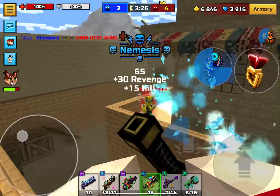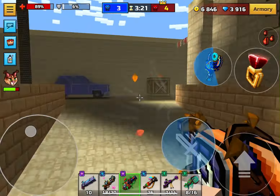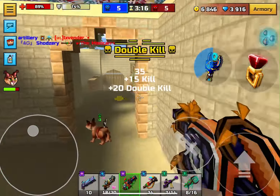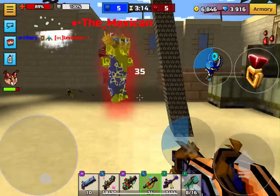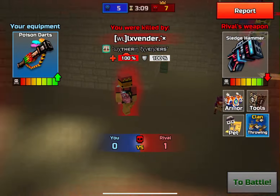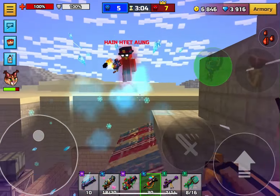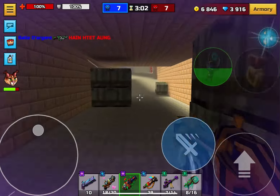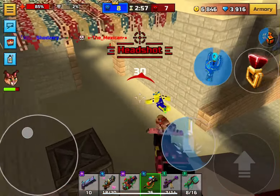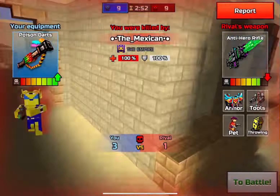I know these types of videos get repetitive, but at number five, as you guys can see, I've been using the Poison Darts. The capacity is very good on this weapon and it's mostly a one-shot. It has poison also, so if you don't immediately one-shot the guy it usually finishes them off with the poison. I really like the skin for this weapon — I think it's a red skin. This is a very OG weapon and I've always liked it personally.